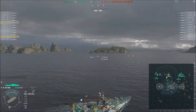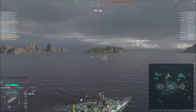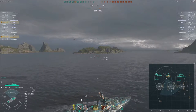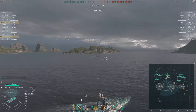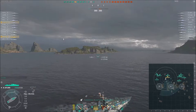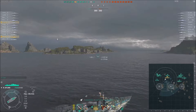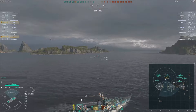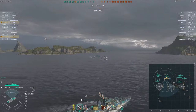I decided I will go to A. As we have seen before and as Sol has shown us, it is not the wisest decision to go B, at least not early in the game. So I decided to go to A and help the Fletcher out there. Shima is going to sea and Akizuki is a bit late to the start, but he spawned at sea as well, so it's a fair assumption that he will stay there.